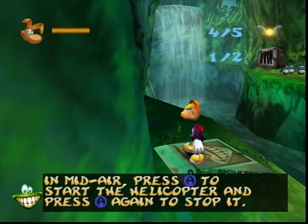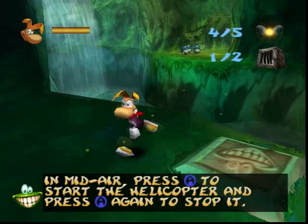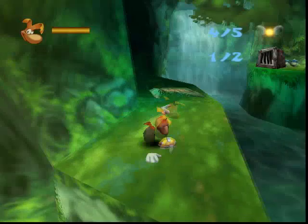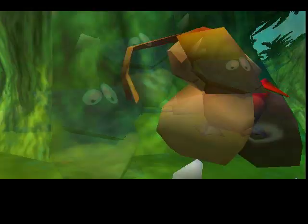In mid-air, push A to start the helicopter and A again to stop it. So I've got to get over there and go around. I did that wrong — hang on. So you just jump and hold your fire button down, that's it. Let's try that again. Come on, yes! Daddy, save Rayman — where's Rayman?